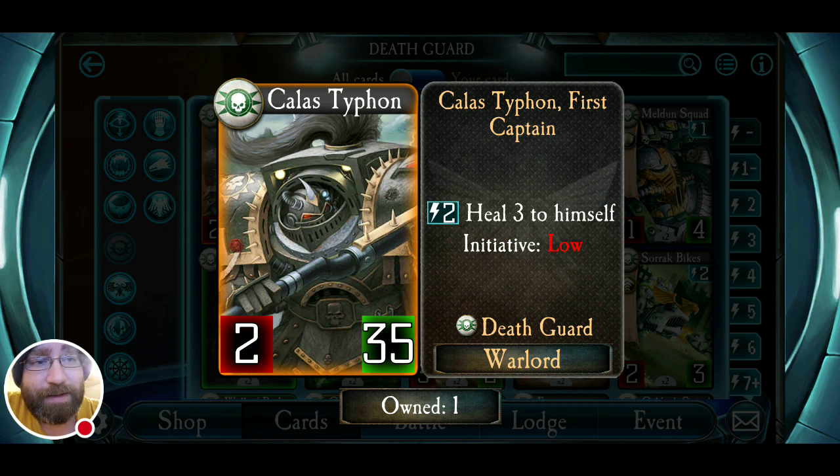His ability basically just lets him heal through to himself. It's very basic and rudimentary, but it is very solid when you think about it. Opening turns of the game, if you don't have any troops and your opponent decides to attack you with their Warlord, they're dealing two damage — and essentially you're going to recover that back. You're not going to lose anything, and they're losing two just by attacking you. It only takes a few applications to really swing the game. If he uses it three or four times, that's an additional 12 health.